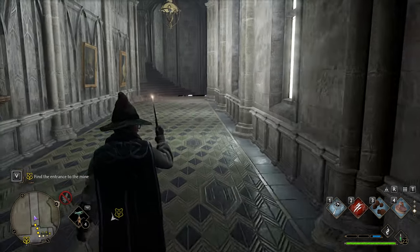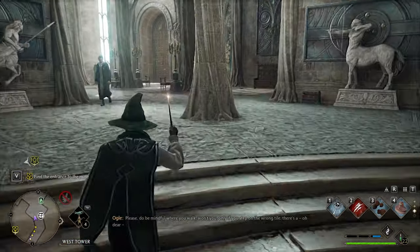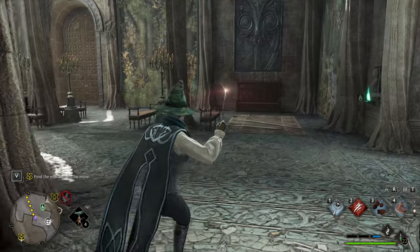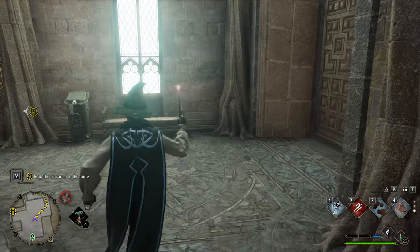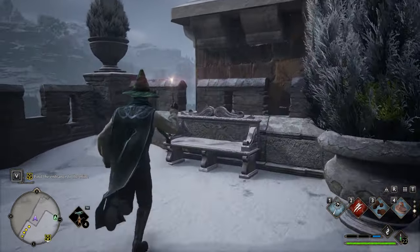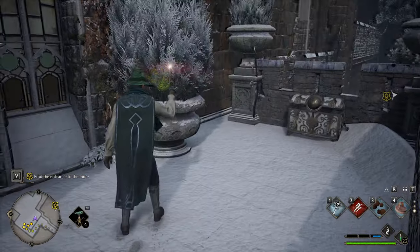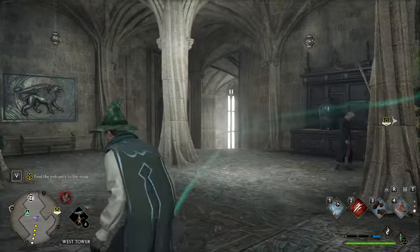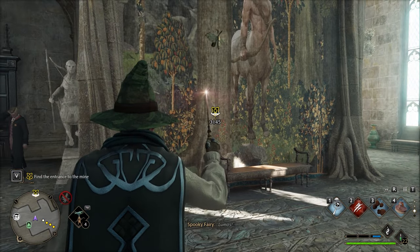If you want to see my run where I messed around until I found it, you can do so as well if the previous one wasn't that clear. It's supposed to be here on your left — near the wall, it was actually there on the left. And even without Lumos it will do a sound and try to grab it, but it won't actually capture it. You need to do Lumos.